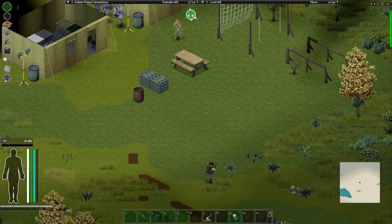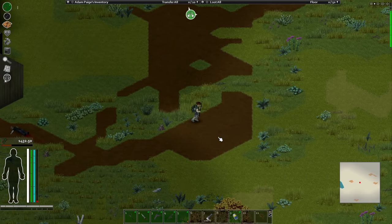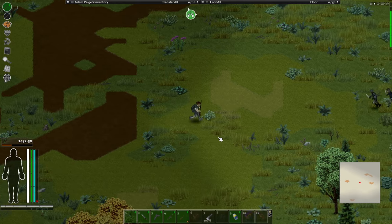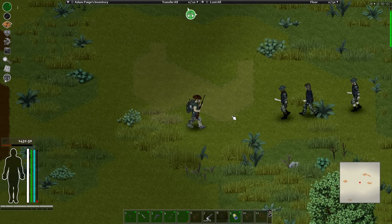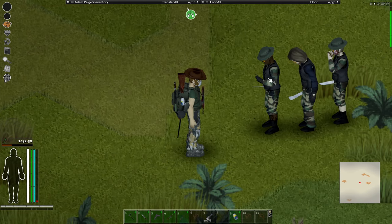The survivors can actually get bitten by zombies and will eventually die and become zombies themselves. You can encounter friendly followers and guide them to your hideout so that they can live there and guard your place.